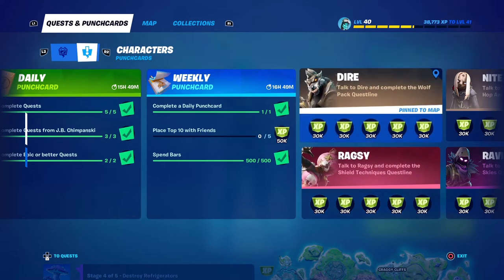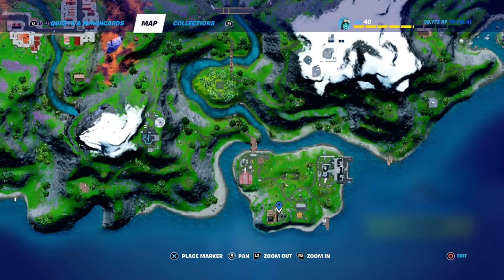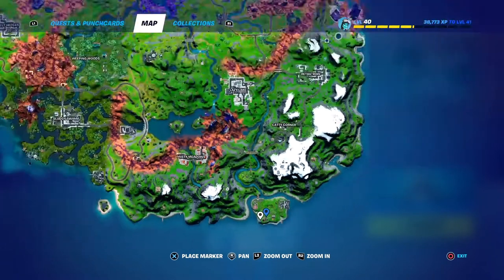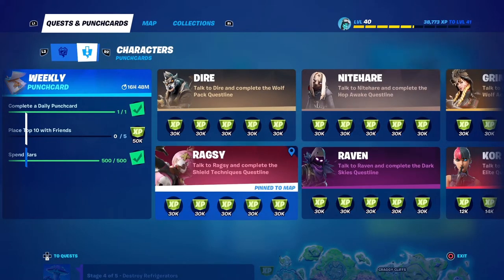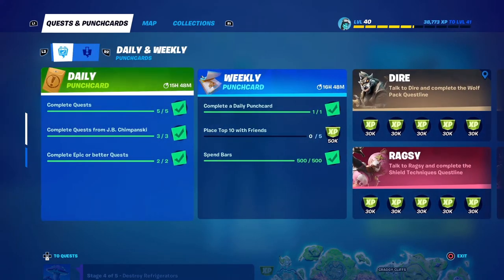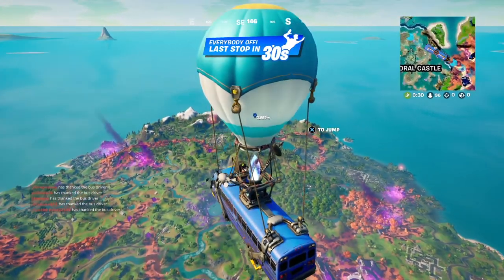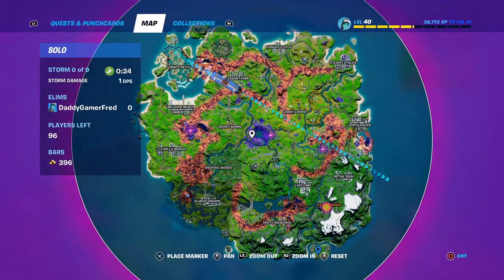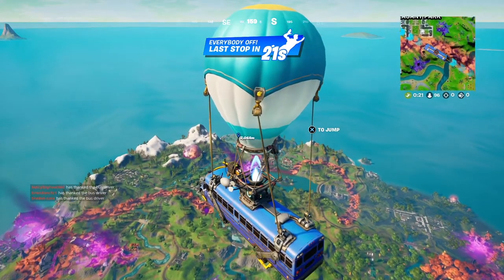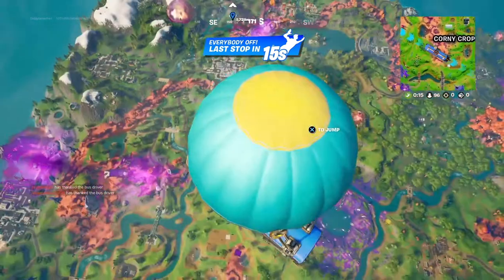Let's jump in and see exactly where these characters are. Yes, I know you can pin the map and it will show you exactly where they are, but I actually like going in-game and showing you guys exactly where they are in the match. Let's check out Dire first and then Ragsy. Because these NPCs just launched today, I do have to put out the warning that they're probably going to be a hot drop — a lot of people are going to try to add these NPCs to their collections.